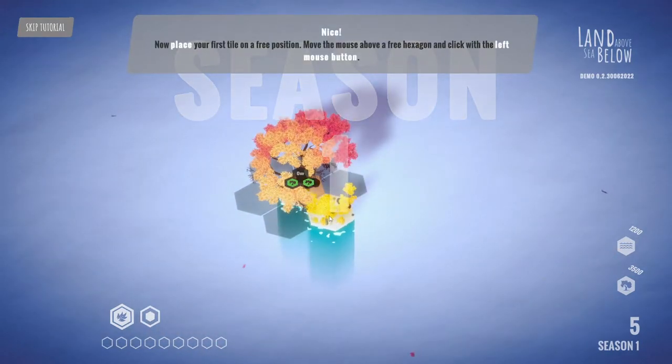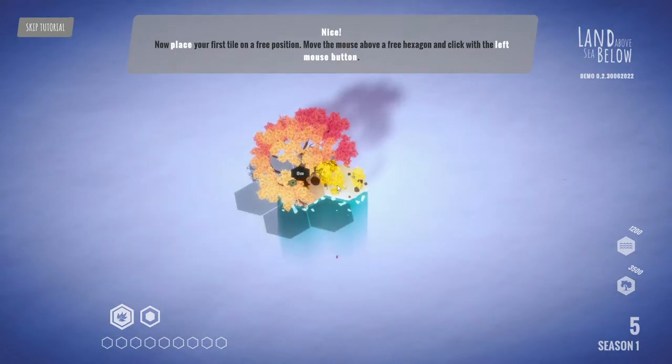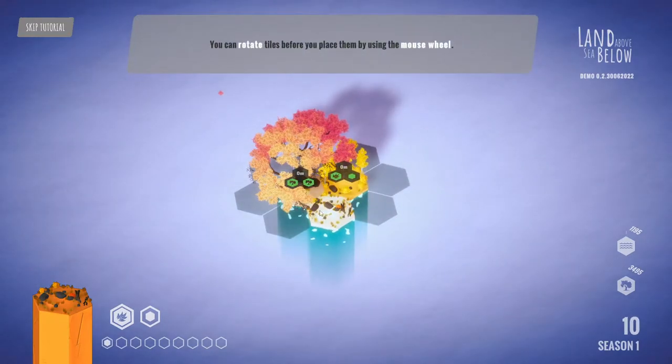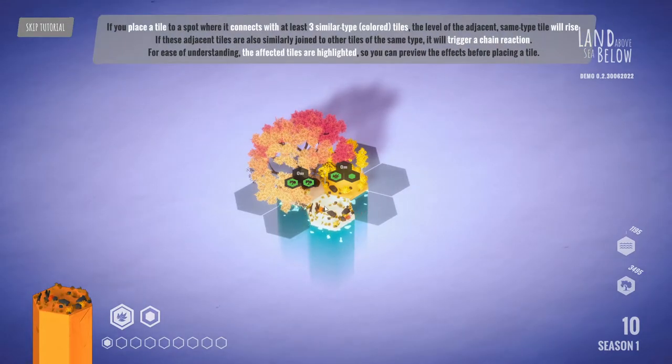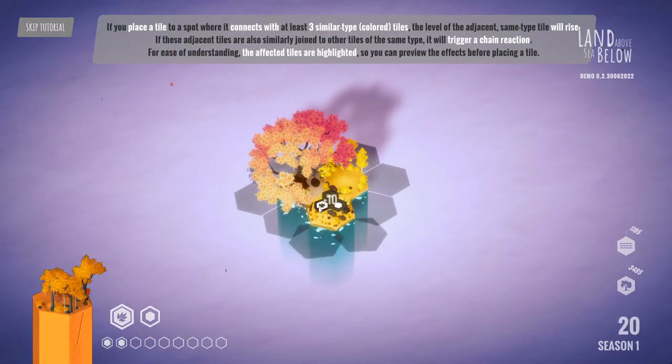Okay, now I'm going to do the first tile of three positions. You can scroll it around, you can see it does things — it shows what you get. So let's give me two trees when you go there. Here it gives me a load of extra things. You can rotate tiles for a place with the mouse wheel. If you place a tile that connects with at least three similar type coloured tiles, the level of adjacent tiles of the same type will rise.